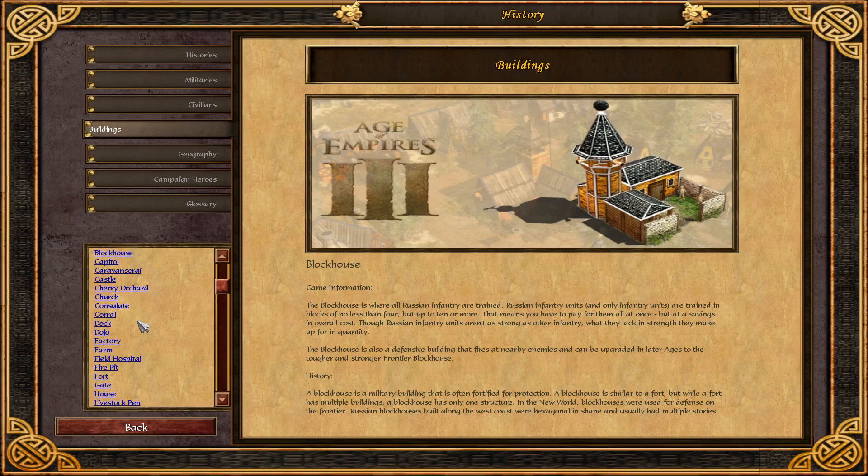Game information: the Blockhouse is where all Russian infantry are trained. Russian infantry units, and only infantry units, are trained in blocks of no less than four, up to ten or more. This means you have to pay for them all at once, but at a savings in overall cost.